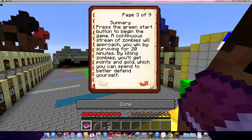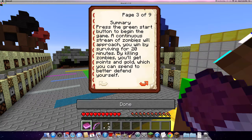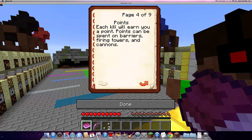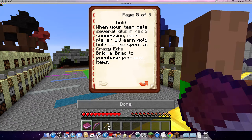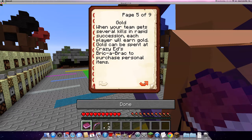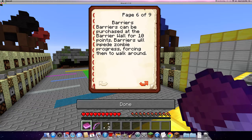Press the green button to start. A stream of zombies will approach. You will win by surviving 20 minutes. By killing zombies, you'll get points and gold, which you can spend to better defend yourself. Each kill will earn you a point. Points can be spent on barriers, fire towers, and cannons. When your team gets several kills in rapid succession, all simultaneously, players will earn gold. Gold can be spent at Crazy Ed's Brick and Brick to purchase a personal item.